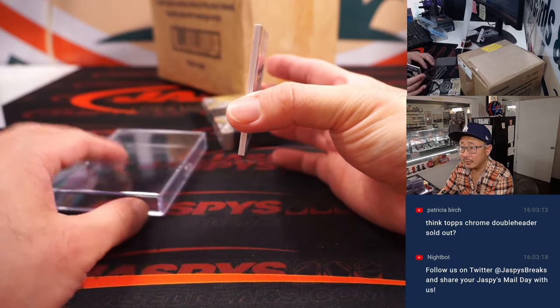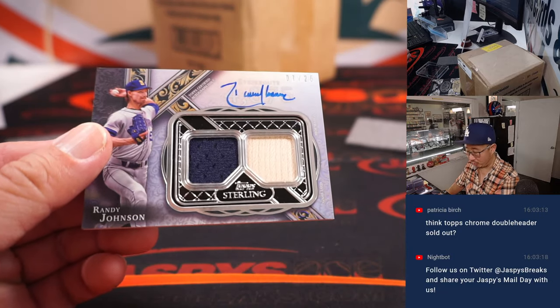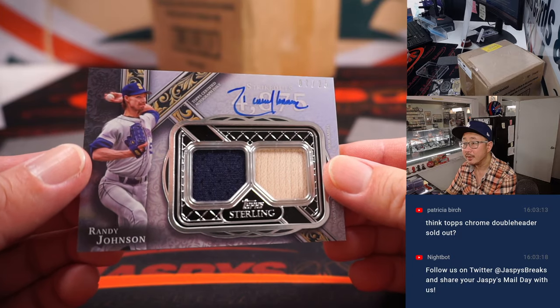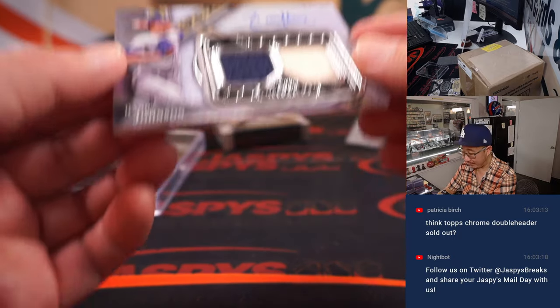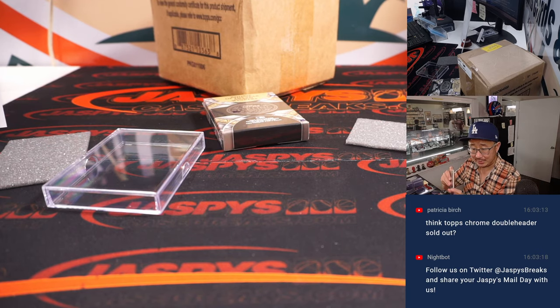All right, good luck. First one out of the gate is — wow, it's a nice one. Randy Johnson, the Big Unit. Seven out of 25, and that's Mariners Edition, and that's going to go to the AL West. That'll be for Chad.